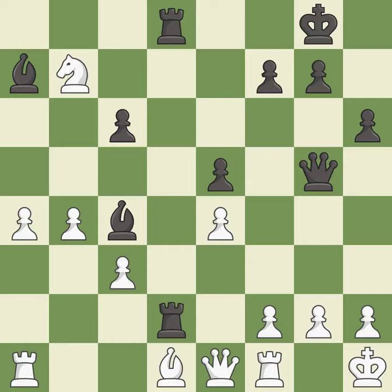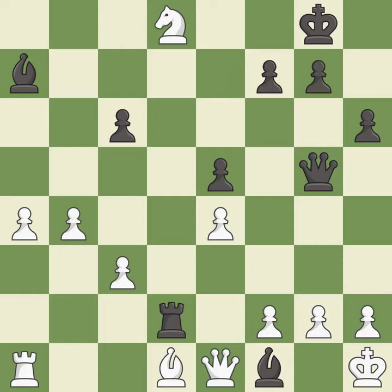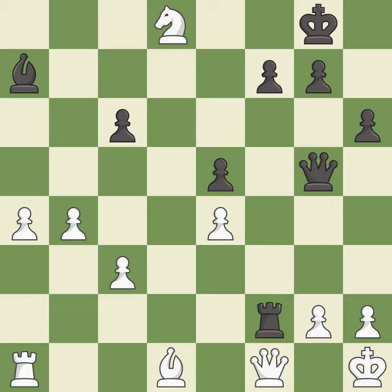This is the strongest option — it is best. Capturing that rook wins material — it is best. Takes back — it is best. Capturing that pawn wins material. This threatens to play checkmate — it is best.